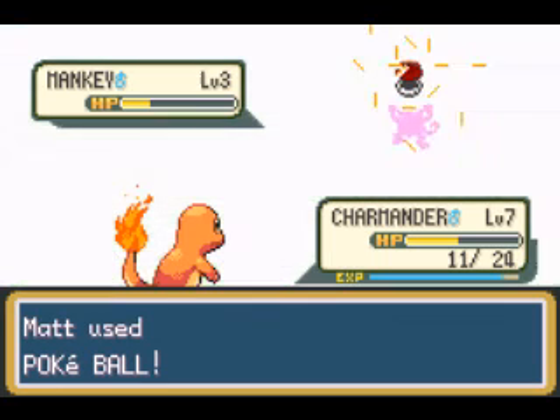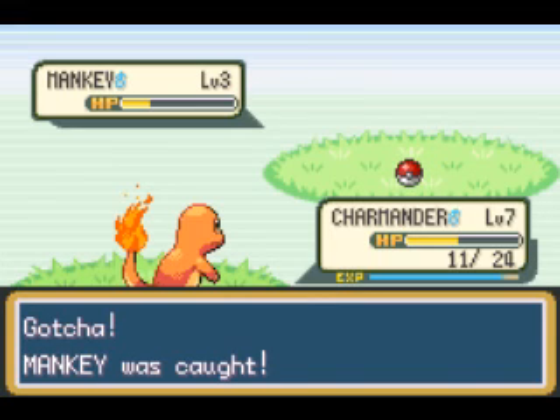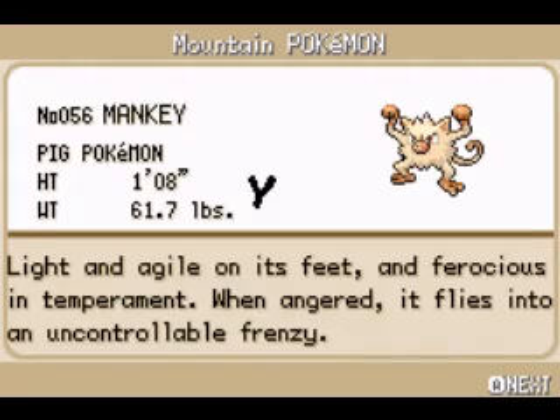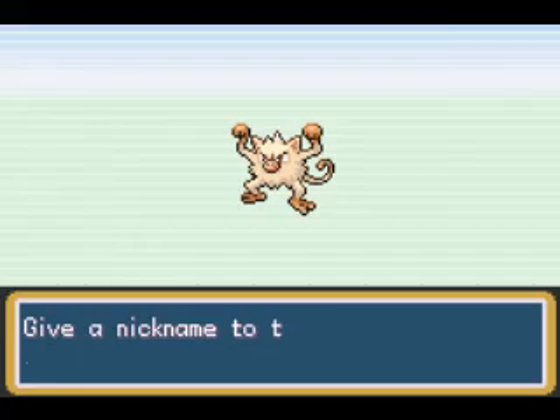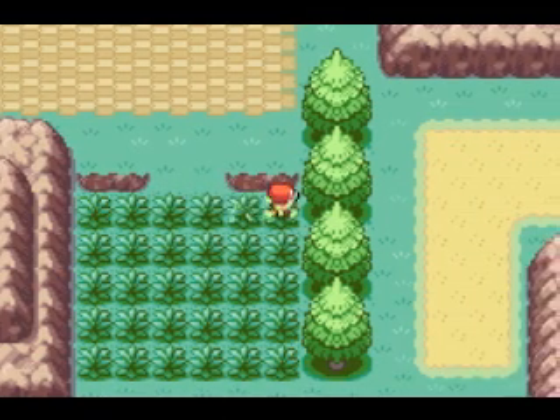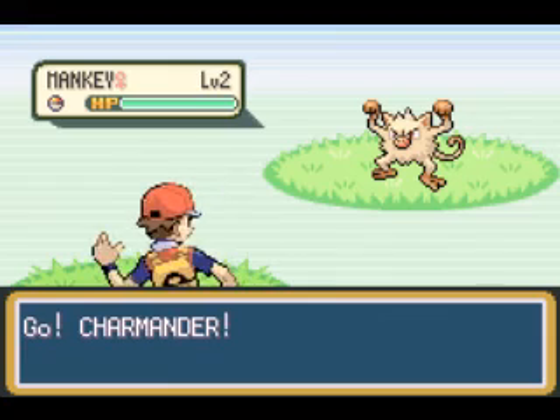You have to have 40 or 50 to get the EXP Share, and 30 to get the Item Finder. I think that's right. And I'll tell you right now, I'm not going to get to any of those numbers, so I won't have an EXP Share or an Item Finder in this game. Anyway, we caught the Mankey. Not going to use him for battles, just HMs.